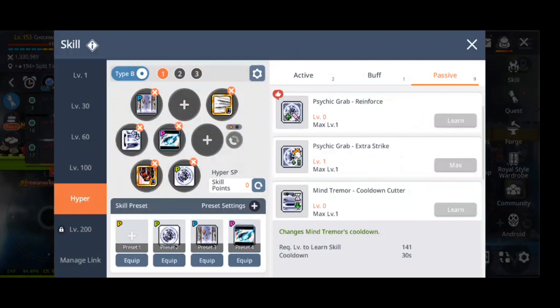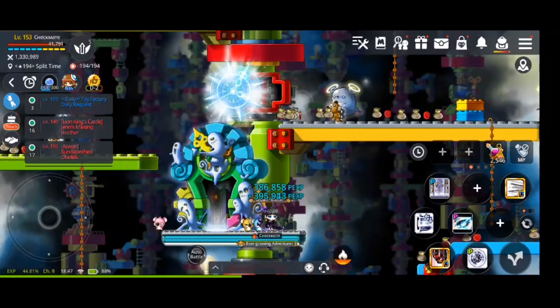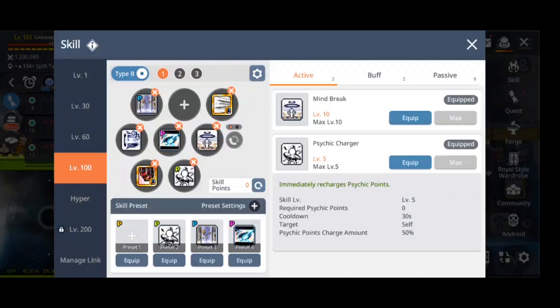The next skill is Mind Quake, which is basically a debuff for the boss or whatever mobs are standing on top of it. What it does is reduce the physical and magic damage reduction of the target.